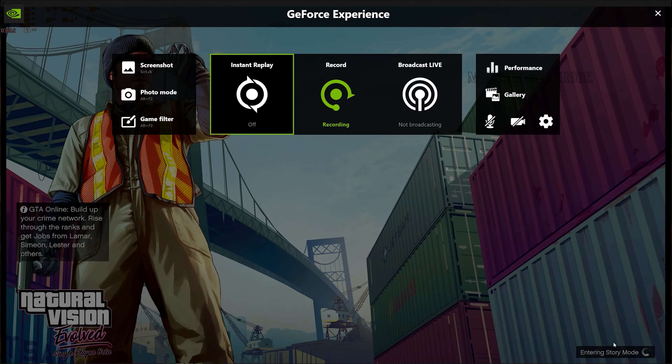Press Home to open the ReShade menu. Check the DLSS frame generation box and you are good to go now.